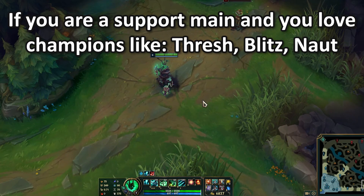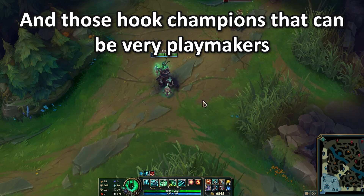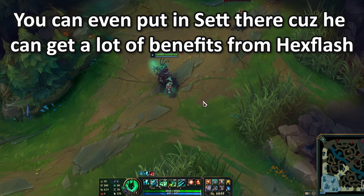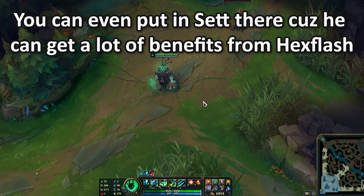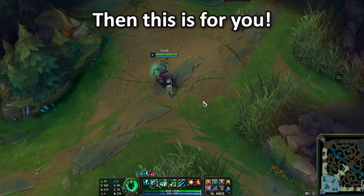If you're a support main and you love champions like Thresh, Blitzcrank, Nautilus, and those hook champions that can be very playmakers, you can even put it in a set there because you can get a lot of benefits out of Hex Flash — then this is for you.